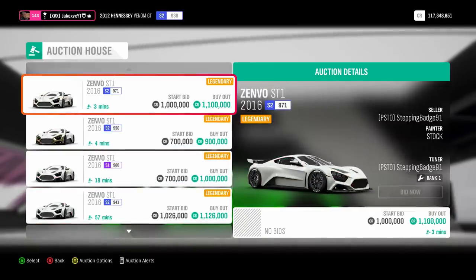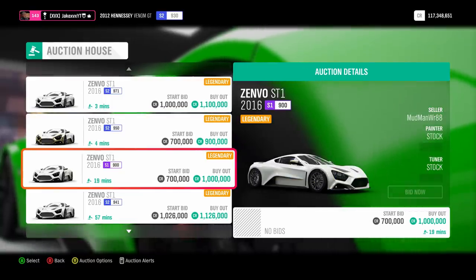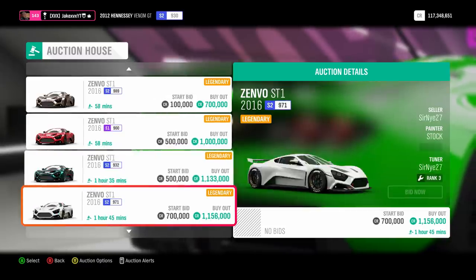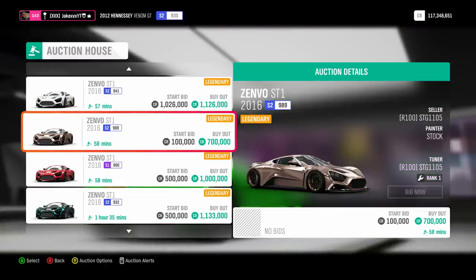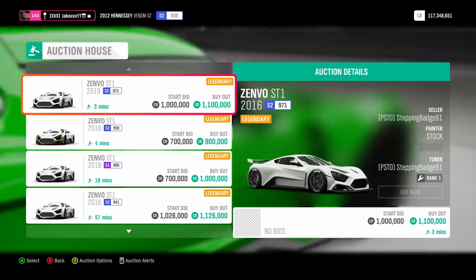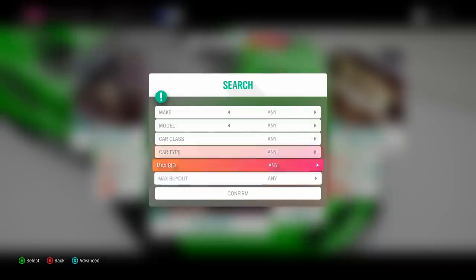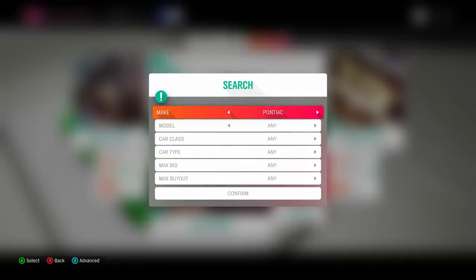Let's try the Zenvo ST1 as another example. Going to this one it's listed at 1.1 million, 900,000, and 1 million — there's a bit of difference but not a huge amount. However, it doesn't look like the Zenvo is actually selling very well, so leave that one as well. You need to look for ones where the buyout prices are all similar, such as the Bugatti Veyron we saw earlier.